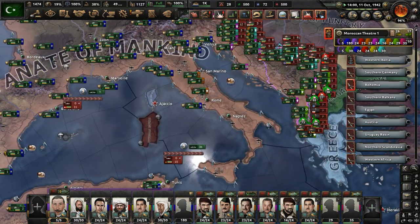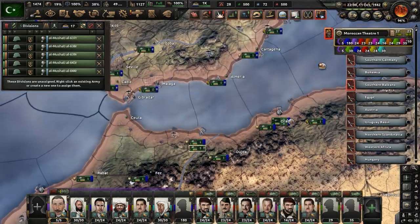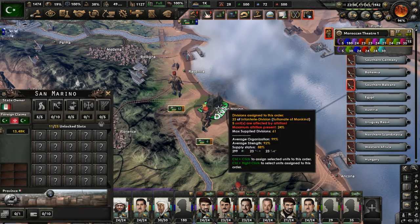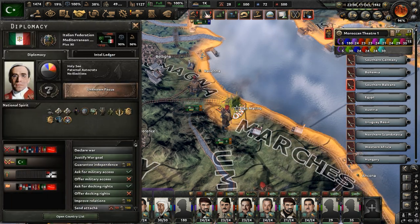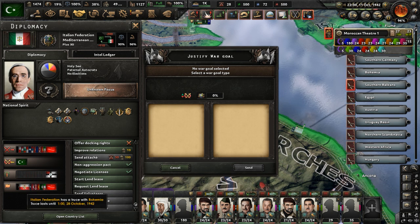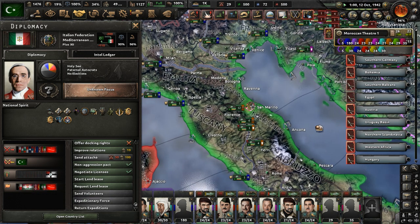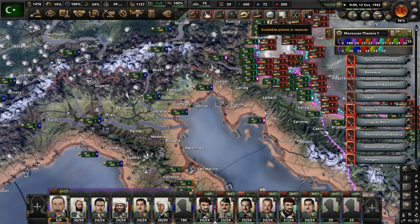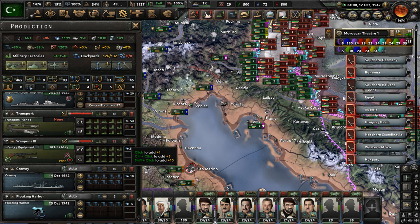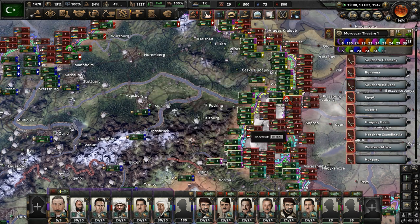We are done justifying on San Marino. I'm sorry, Pope — we have to do this again. Let's declare war on the Italian Federation. We have a truce with them — but it ends in 1942, later in October, which is the month the game is in right now. More factories — get more guns. The standard at this point: just make tons of rifles.